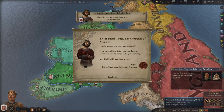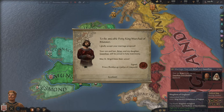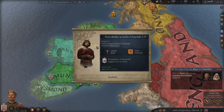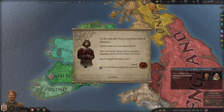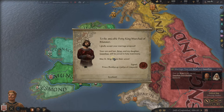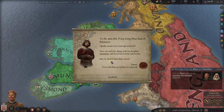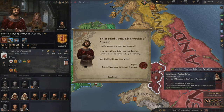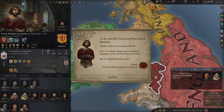Let's hit pause. A message has appeared: 'To the amicable Petty King Mershad of Munster, I gladly accept your marriage proposal.' This is not who we are marrying, but we did arrange it with him. 'Your son and heir Brian and my daughter Princess Gwynlyn will be joined in holy matrimony. May St. Brigid bless their union — signed Prince Bledon of Gwynedd.' He's over here on the map, and if we click on him, that will light up and we can look at his player card.